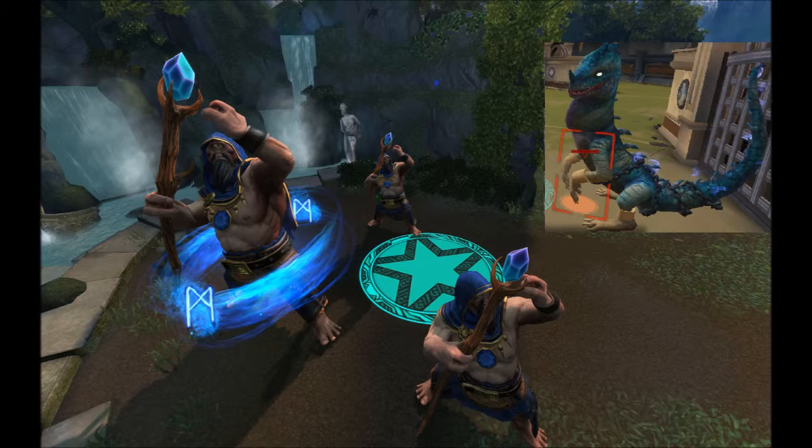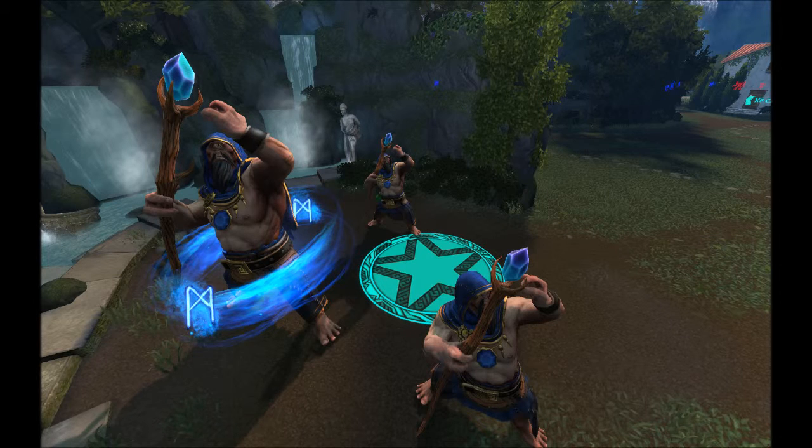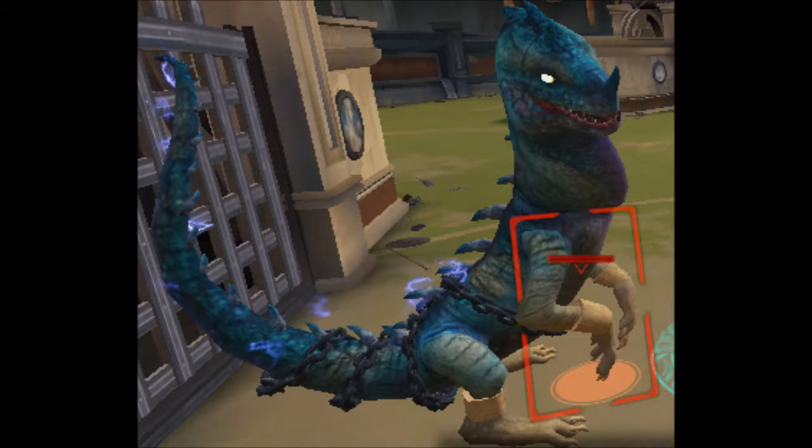So how does arena compare to the conquest buff camps? Well, first of all, conquest uses a three-body system while arena uses a one-body system. For this comparison, I'll be calculating all of the three bodies in conquest together as one to see which one would be stronger than the other.